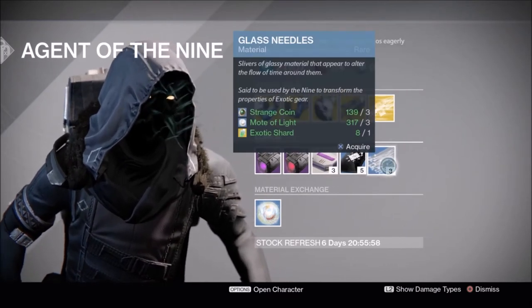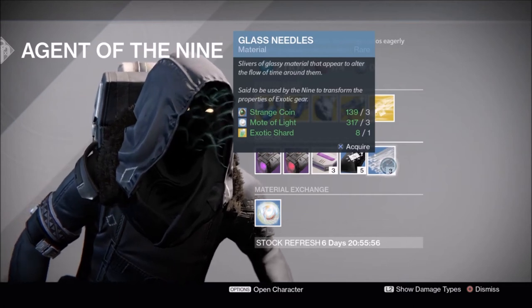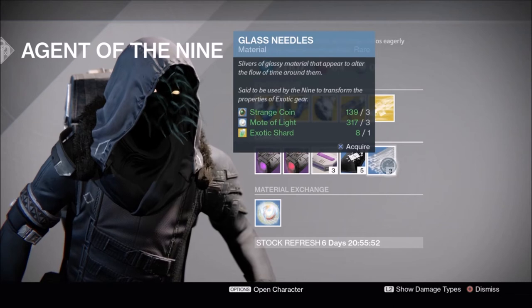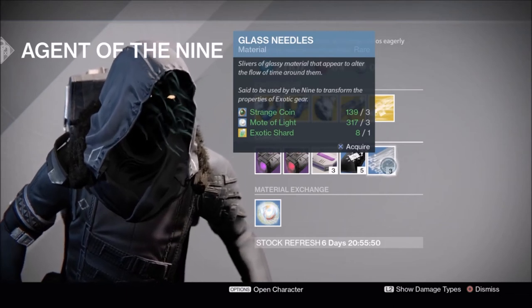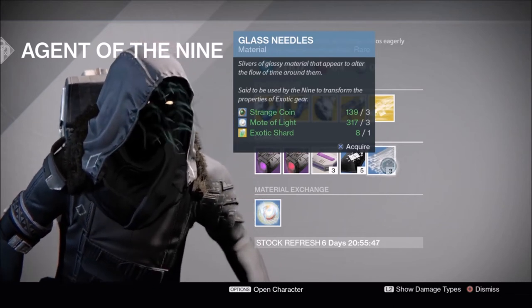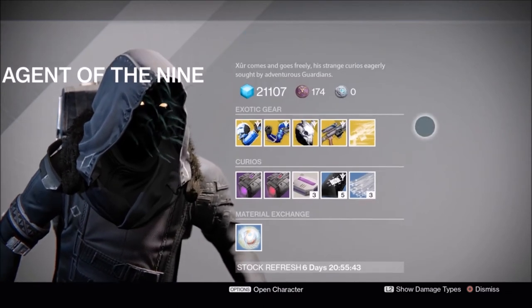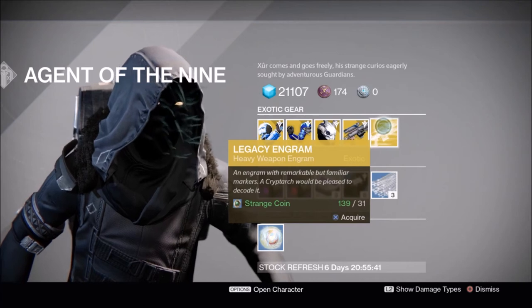We also have Three of Coins and the new Glass Needles. Glass Needles are going to allow you to basically reroll or reforge your exotic gear. I'm definitely picking some of these up because my Saint-14 does not have Inverse Shadow, and I really like that perk for extra super energy against minions of darkness.